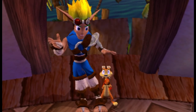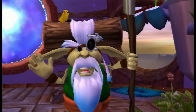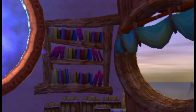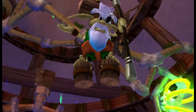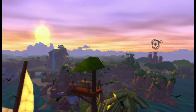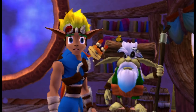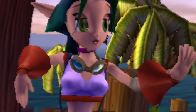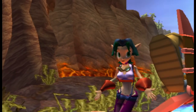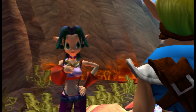Jak and his pet return to Sandover Village to seek Old Samos the Sage's help to return Daxter to normal, but are informed that Gol Acheron is the only Sage who has this power. Problem is, Gol lives far to the north, and some of the terrain is impossible to traverse by foot. Fortunately, Samos' daughter Kira brings a pleasant surprise, as she can power a vehicle she's working on to sustain the heat from Fire Canyon with enough power cells — the game's plot MacGuffins.